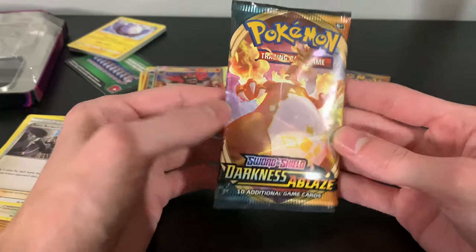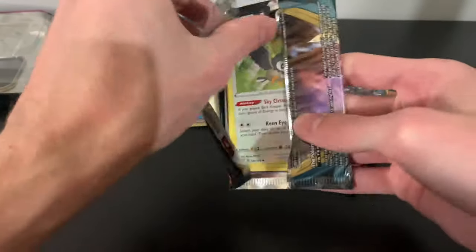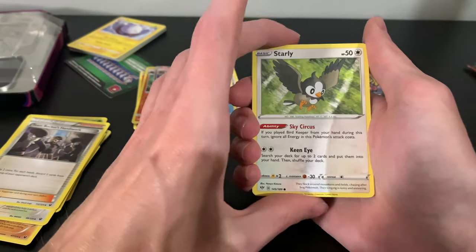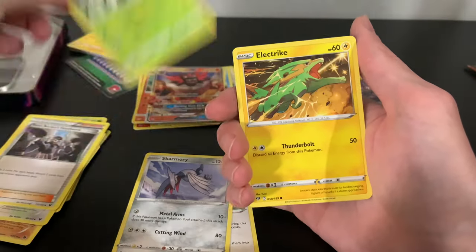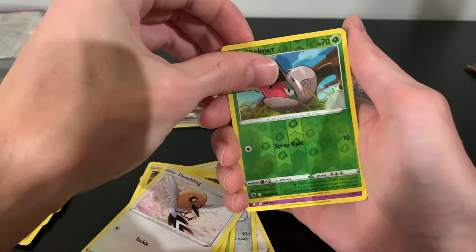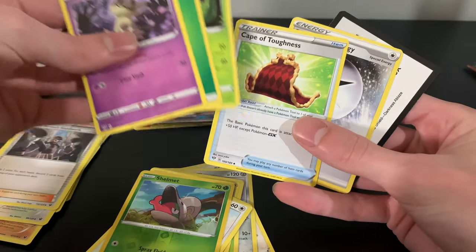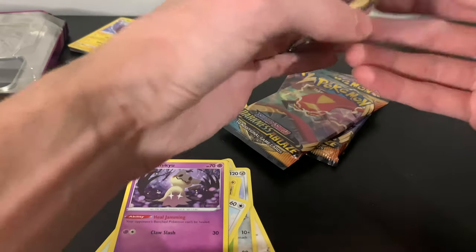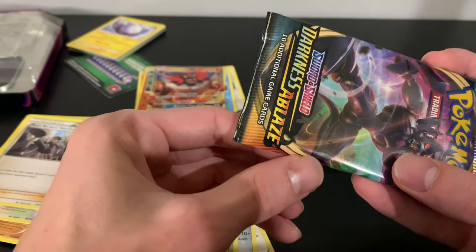Start with the Charizard pack right off the bat — should save it for last but we're going right in. I've never opened any of these so the art's going to be all new too. Starly, Skarmory, Pansage, Electric, Fletchling, Reverse Shelmet, and our Rare is a Mimikyu. Got a couple energies, Powerful Energy, Cape of Toughness — that's pretty neat. This one pack is damaged — it's crimped right there. That's weird.